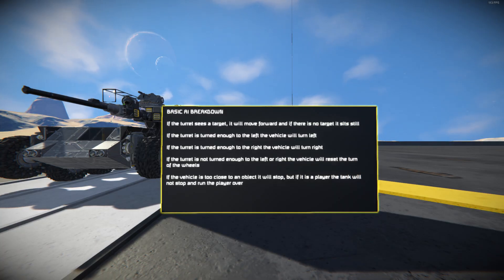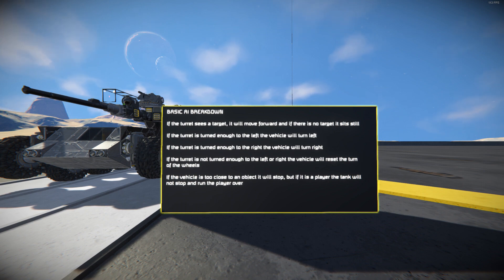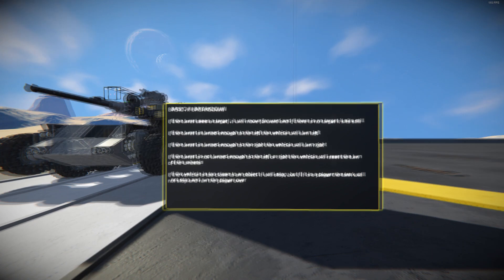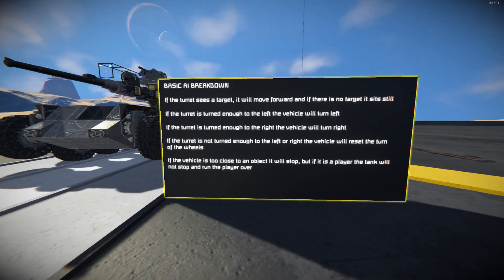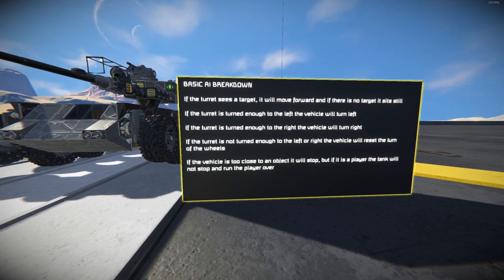For the basic AI breakdown of this vehicle: if the turret sees a target, it will move forward, and if there is no target, it will sit still. If the turret is turned enough to the left, the vehicle will turn left. If the turret is turned enough to the right, the vehicle will turn right. And if the vehicle is not turned enough to the left or right, it will reset the turn of any of the wheels.